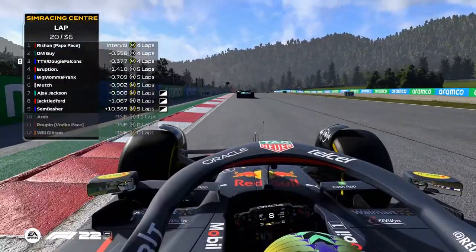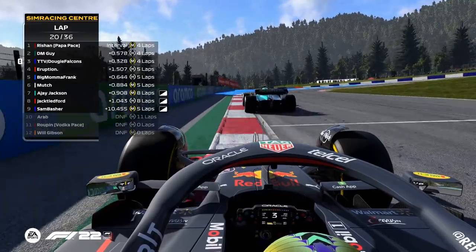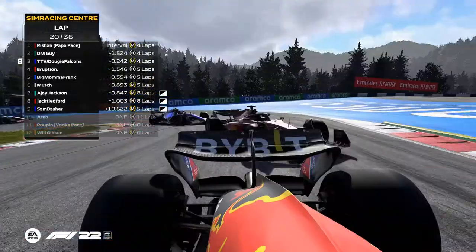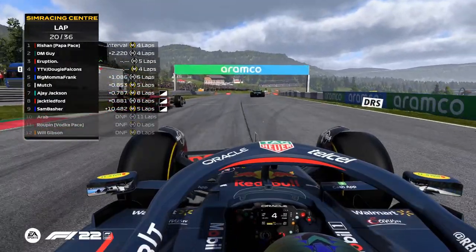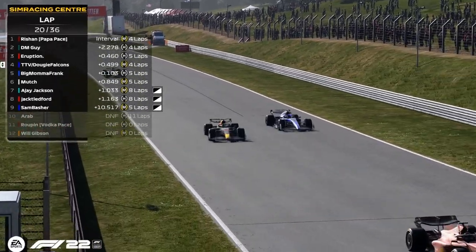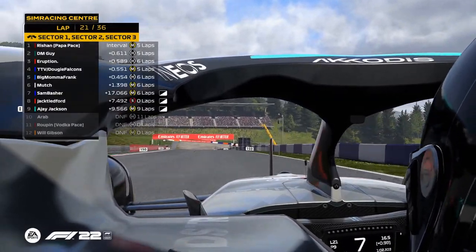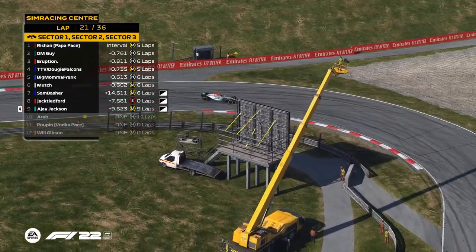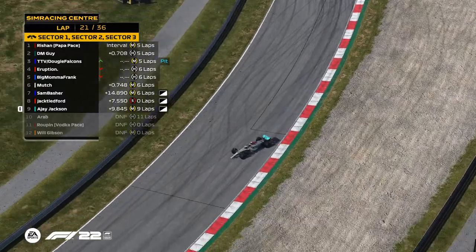It's Rishan that has a good exit because he has those new tires. But Eruption has lost the medium runners. There's no contact between Doggy and DM Guy — not quite sure what happened there, it just looked like DM Guy was too slow or something, or netcode. The softs are going to stay out — that's an interesting scenario and good stuff for Jack. It'll help AJ at least get a front wing back on.